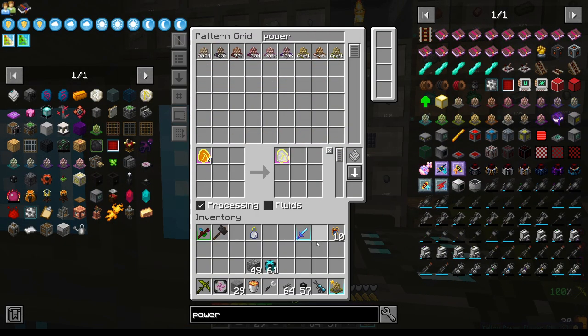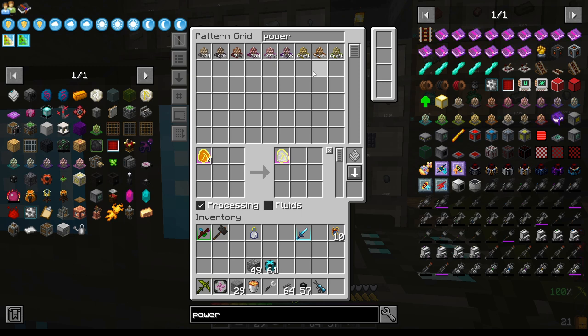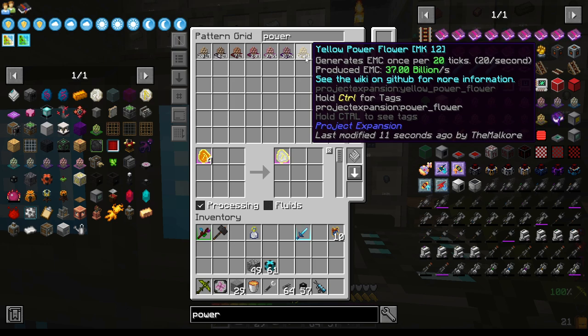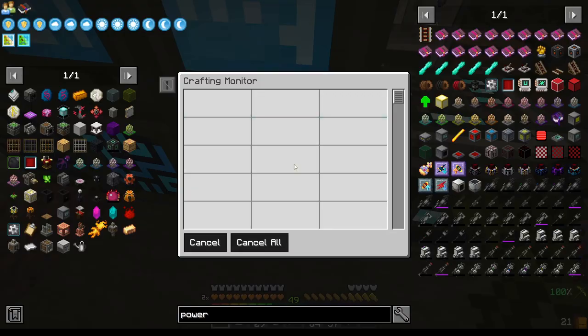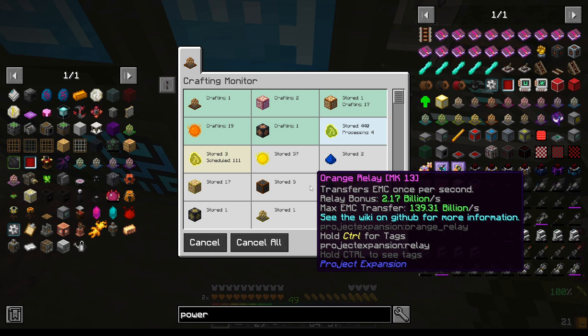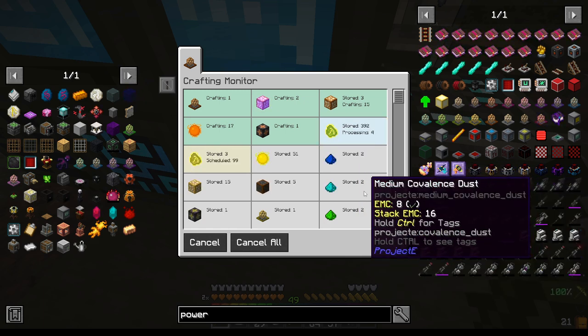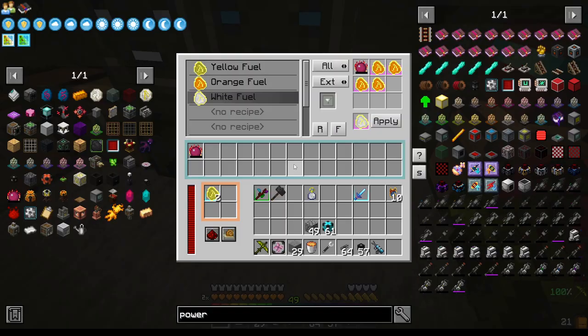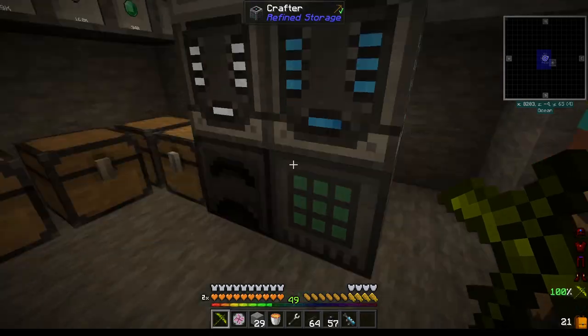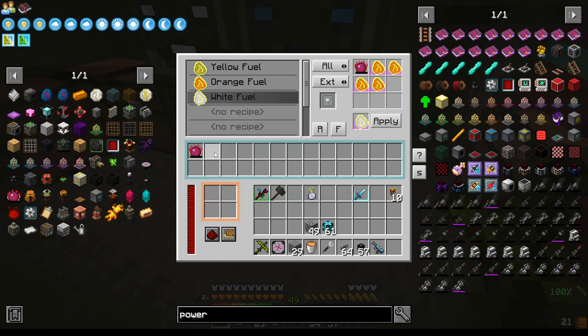Let's go power flower and 13. Okay, so we can make the 13 here. Should be done right about here. Once we look here — scheduled, scheduled. It's pretty much going as fast as it can. As soon as it's putting it in there, it's making them.